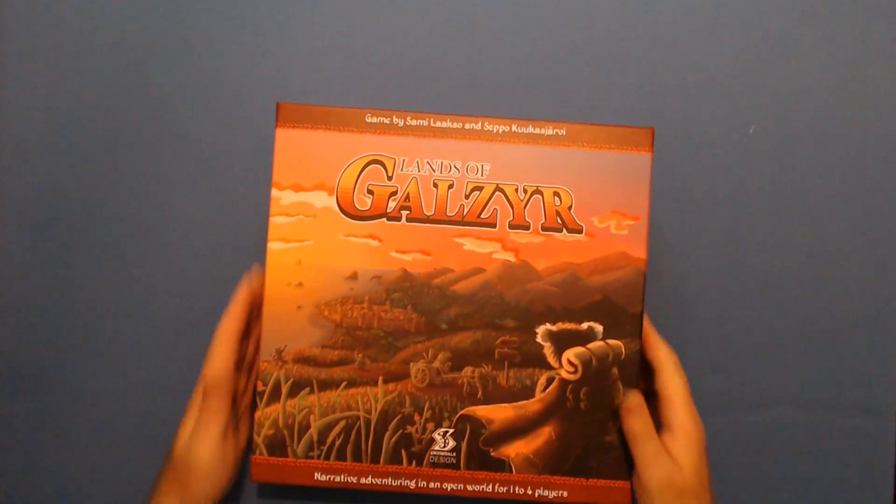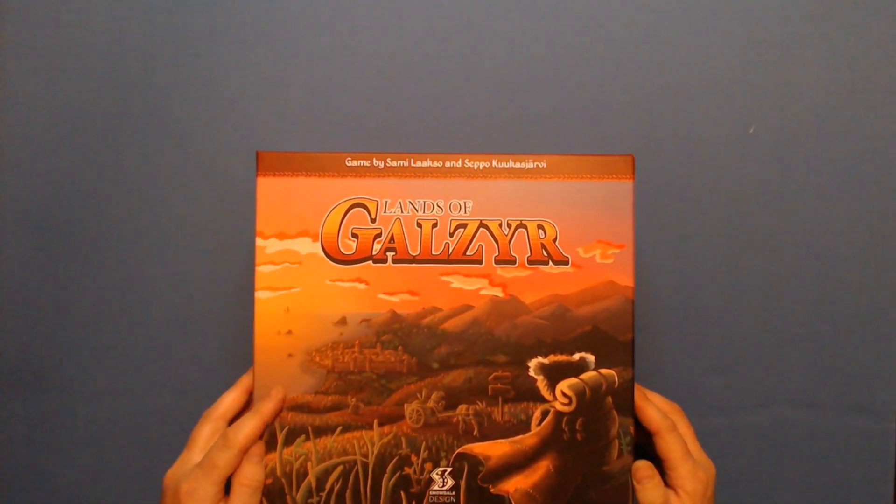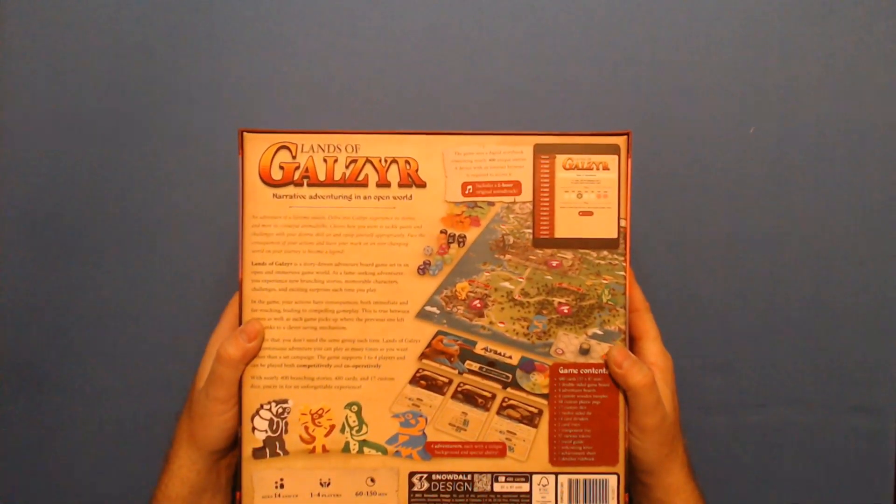Now let's take a look at the box. Beautiful scenic art — there's a nice frog on a cart on the front. The back of the box shows the meeples.